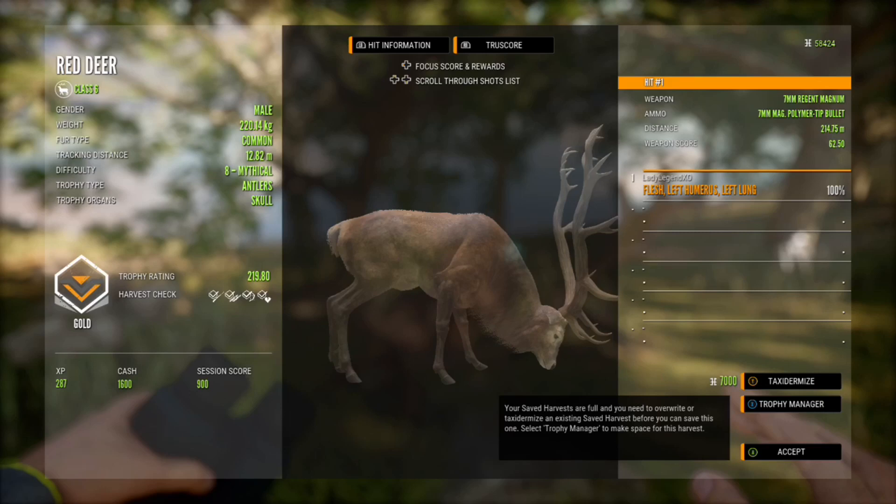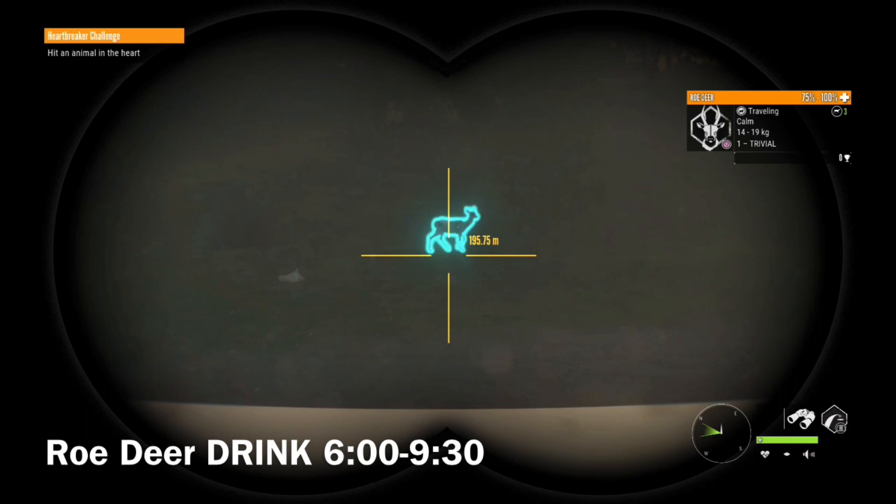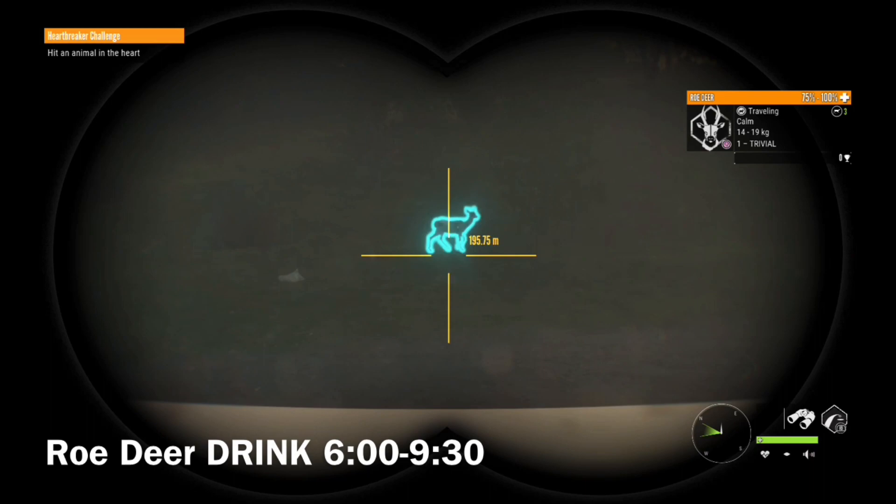Every time I see a 7, especially a 7, I take a double look at it. That is what you call a pretty little girl. That's a piebald roe deer, just a female, but they are just so pretty.